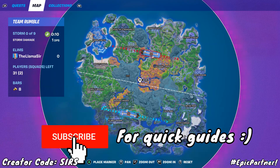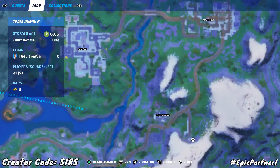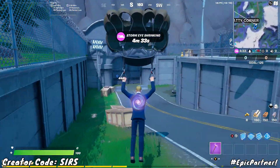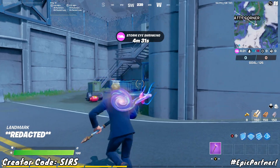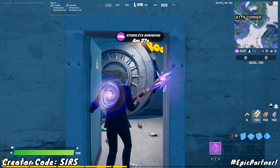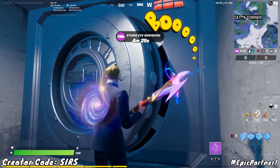For this one we need to head over to Caddy Corner, but specifically you want to go into this location where the bunker is. Caddy Corner is right back there and then this is the bunker. You want to go into this area — there will be a small room you can open and there's going to be a bunker inside of there.